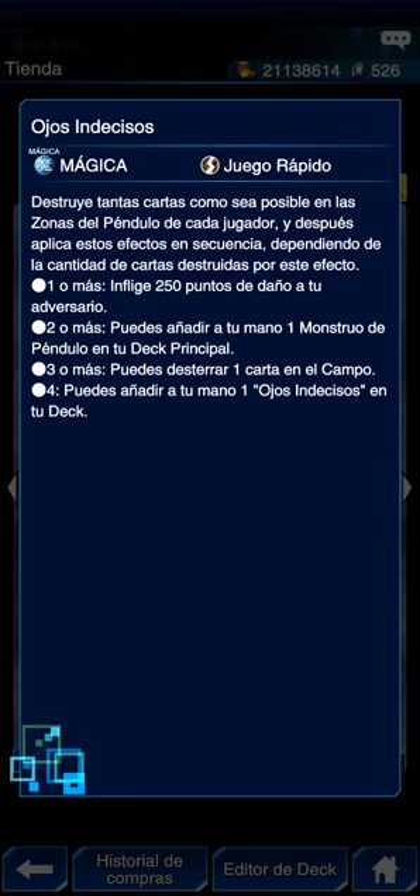Wavering Eyes — ojos indecisos — esta es una cartota que llevaban de main en Pendulumago. Su uso va a depender mucho de si juegas en torneos o mucho con amigos. Conviene tenerla así. El efecto es excelente: puedes destruir tantas cartas como sea posible en la zona de péndulo de cada jugador — ojo, zona de péndulo de cada jugador.